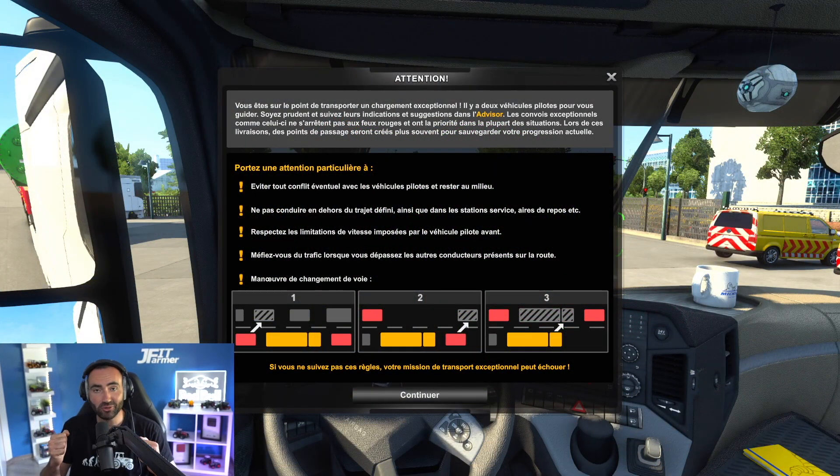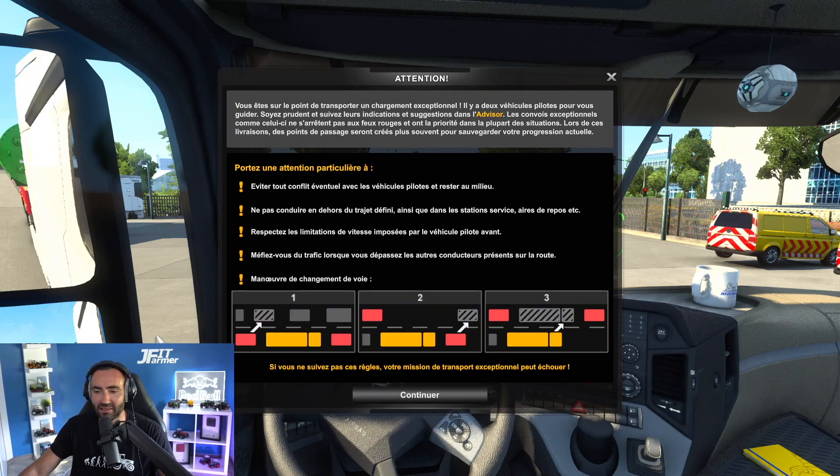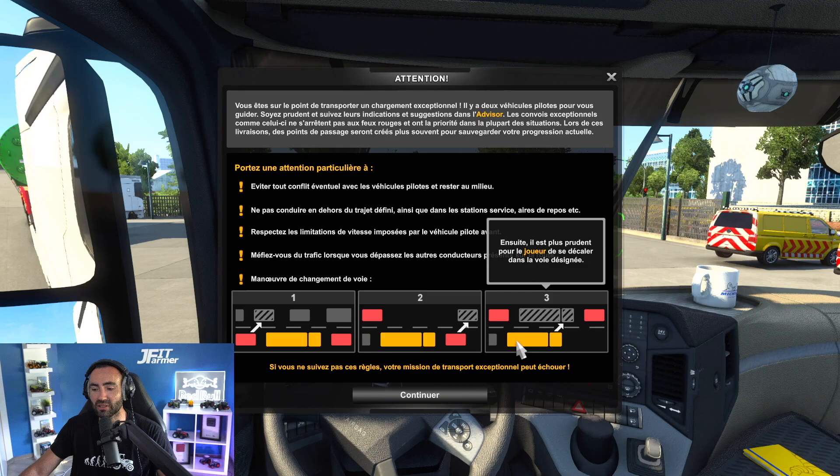Bonjour à tous, j'espère que vous allez bien ! Aujourd'hui on se retrouve pour une toute nouvelle vidéo sur ETS2, on reprend les convois exceptionnels. On va transporter du très très lourd, avec quelques consignes et des voitures suiveuses. C'est le DLC convoi exceptionnel : il faut éviter les conflits avec les voitures pilotes, rester au milieu, et on nous explique comment se rabattre — d'abord la voiture arrière, ensuite celle de devant, puis le camion. Méfiez-vous du trafic quand vous dépassez.